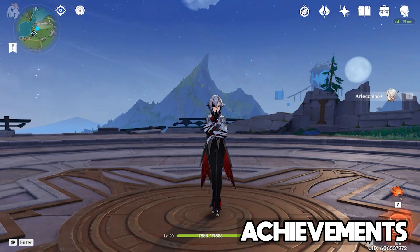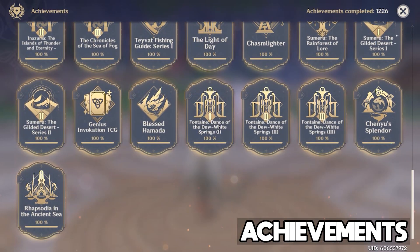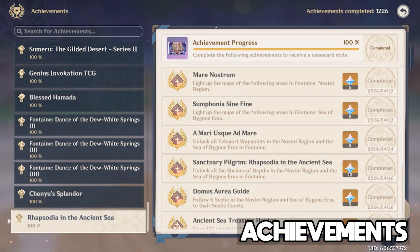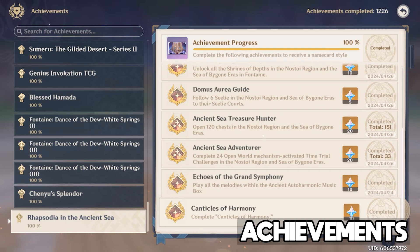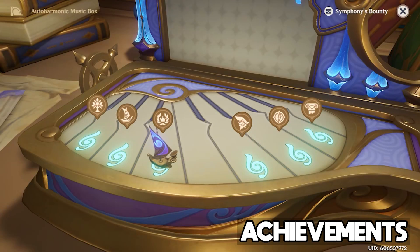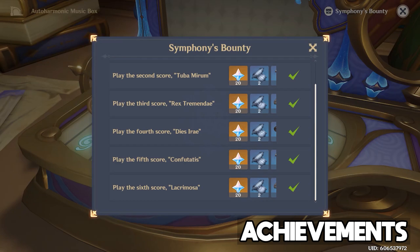4.6 brings us 36 new achievements spread across three different categories. The new region exploration category is Rapsodia in the Ancient Sea, with 13 new achievements. If you fully explore the two new regions — light up the entire map, collect all waypoints and chests, and finish the Canticles of Harmony world quest — you'll get most if not all of them. There is also an achievement for collecting and playing all six movements for the auto harmonic music box, an item obtained in exploration, which also rewards some side rewards.